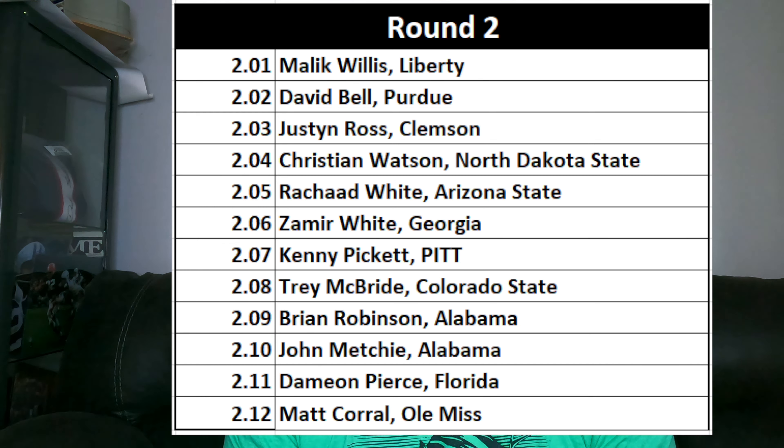Zamir White at 2.06 is a good value. Him and Rashad White usually go in the same area — once one goes off the board, the next one's coming, so be aware of that in your drafts. Kenny Pickett at 2.07 feels overdrafted; I'd rather pay a third rounder for a QB like him in 1QB, but the crop is weak this year so I understand it. Brian Robinson could get higher draft capital than expected, which will affect his Dynasty stock — as of now he's just a mystery box, same with Damian Pierce. Matt Corral at 2.12 — I'd rather spend a late pick on Corral than pay up on quarterbacks. In 1QB the quarterbacks just aren't worth near as much, so consider skilled position players instead.